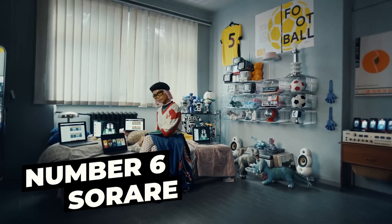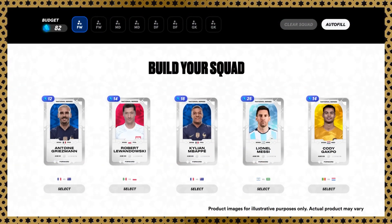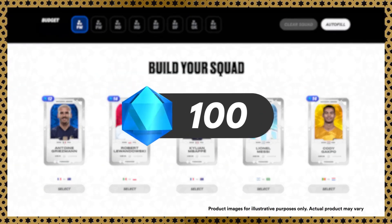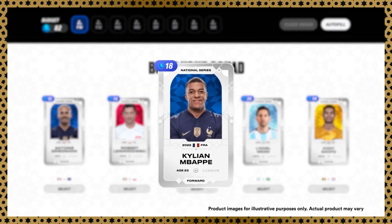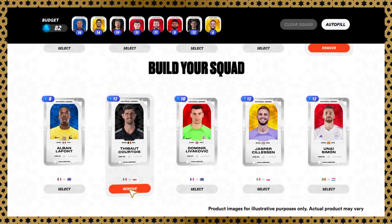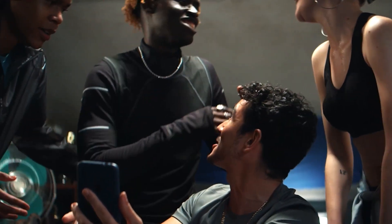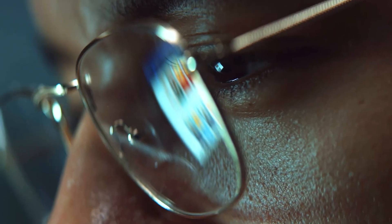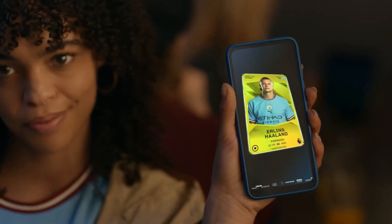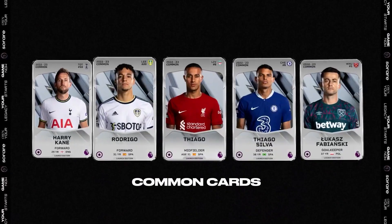Next on the list at number 6 we have Sorare. Players build their own teams in the fantasy soccer game Sorare and compete to accumulate the most points during the season. Players from more than 245 clubs in the real world are represented by digital NFT trading cards. Each player has access to a certain number of NFT cards distributed according to rarity: 1,000 NFT cards for common, 100 for rare, 10 for ultra-rare, and just one for unique. Sorare offers a market where players can trade NFT cards, and those whose fantasy teams score the highest each week are eligible to win cryptocurrency-based prizes.